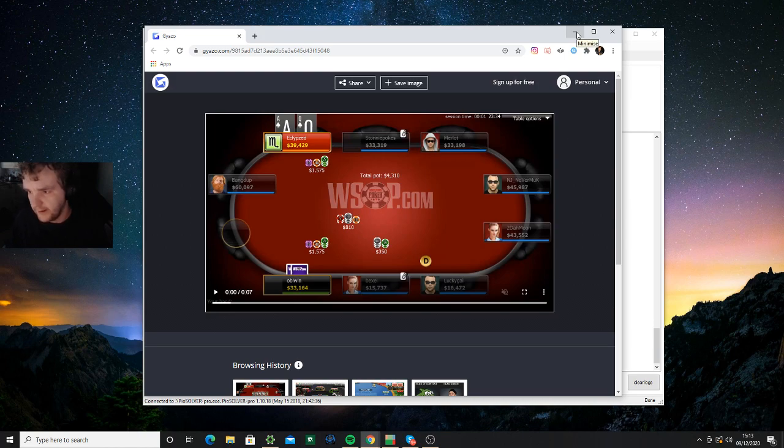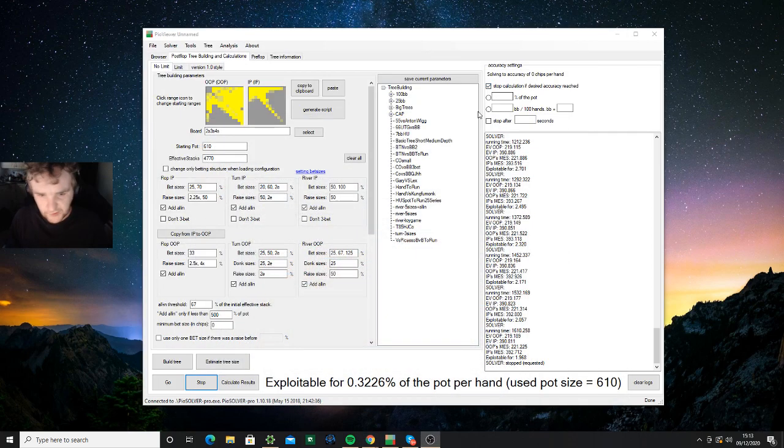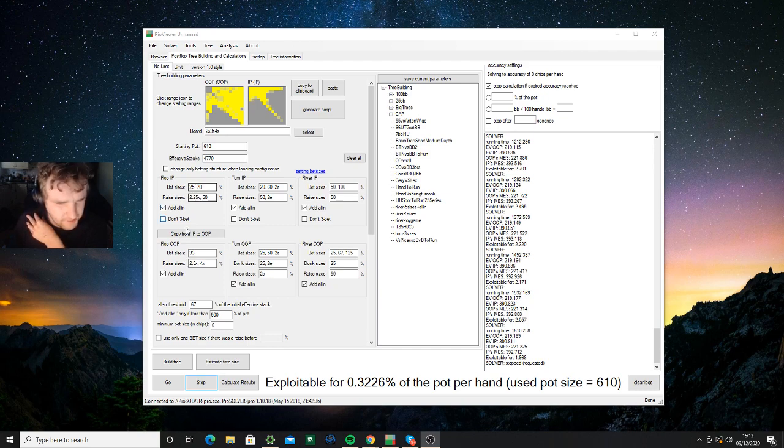We fire out a 40 percent pot bet on the turn and we'll decipher what in-position should realistically be doing at equilibrium and why. We get called, and on the river he pauses and asks for some thoughts. The river is of course a fifth spade — the seven of spades. So first we're going to look at the parameters I've inputted. He bet 30 percent of the pot, but we'll be able to gauge this as a toy game at 25 percent. I've offered multiple raise sizings to see what the solver chooses and why.